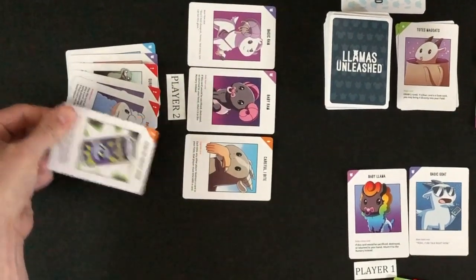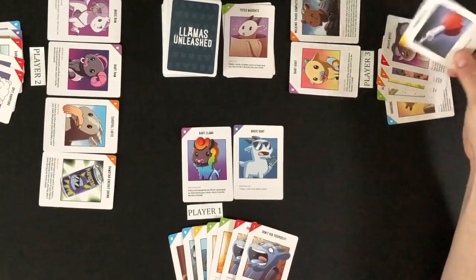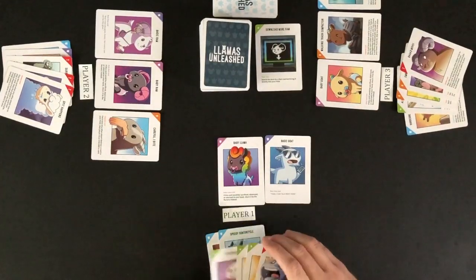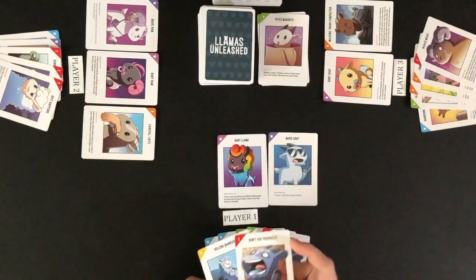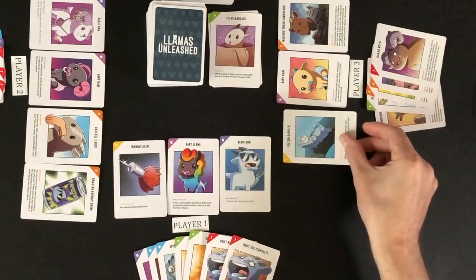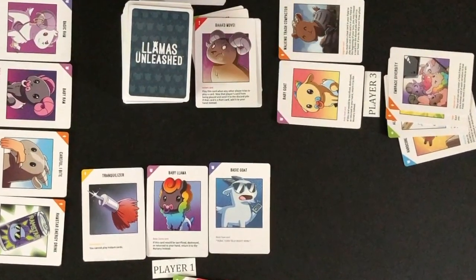There are upgrade cards that can be played into your field or any other player's field; these cards may require taking additional action based on the card description. Similarly, there are downgrade cards that can be played into any player's field, which also may require taking additional action based on the card's description. There are magic cards that can be played into the discard pile, which is created next to the deck; when playing a magic card, the description determines the action to be taken. Lastly, there are instant cards, which are played any time in response to another card being played — they can be played out of turn immediately following another player playing a card, and you take the action described on the card.